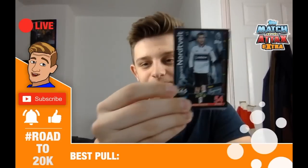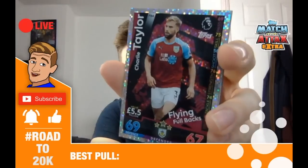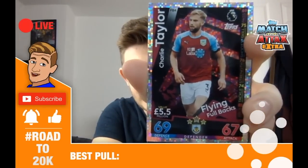We've got Ruben Loftus-Cheek — what a player. And a Fulham player here who nearly pushed Liverpool to a draw today, Harvad-Norvite, new signing for Fulham. And a Herrera extra boost, 76-70 — quite an all-round card, not bad at all. And our insert: Charlie Taylor flying fullback, 69-67, 5.5 million. That was our insert card — Charlie Taylor flying fullback is our best pull so far.